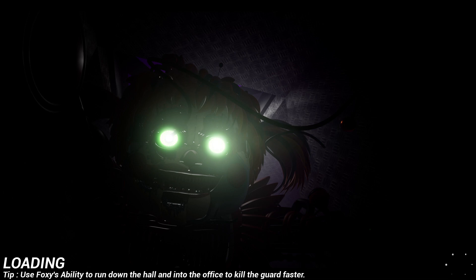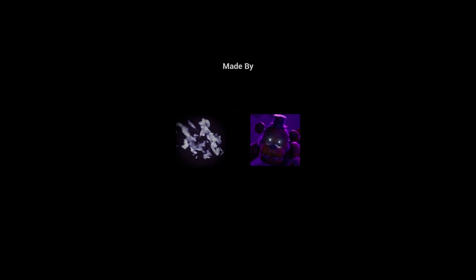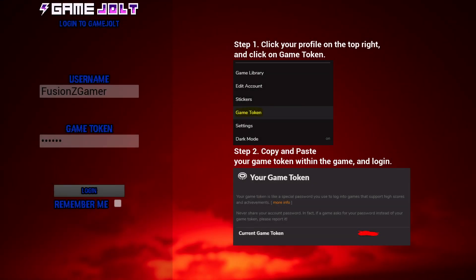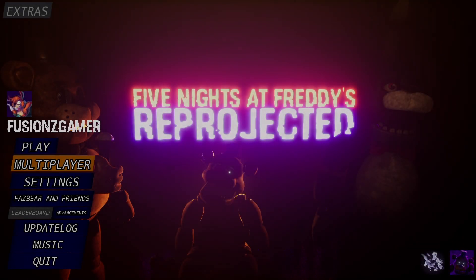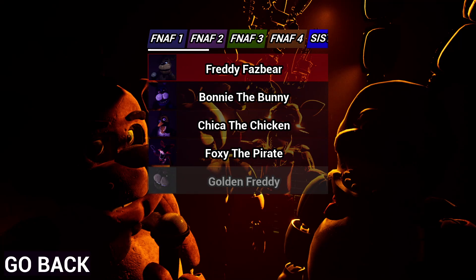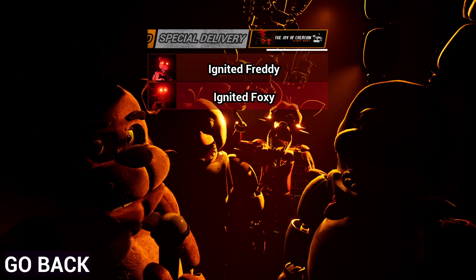It just said they've been added, right? Okay, I'm loading — 'Use Foxy's ability to run down the hall and into the office.' Wait, what? Warning the game contains — did it just restart the game? What happened? I think it restarted the game. That just got my hopes up — I thought I was loading in. I'm back at the login screen. You have to sign in again now, by the way.